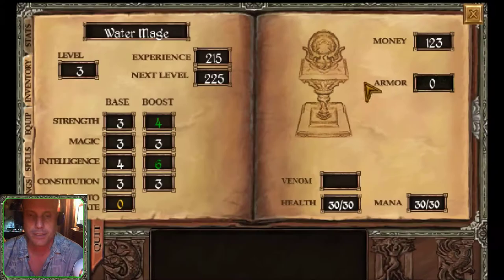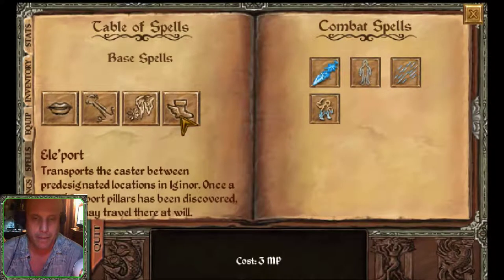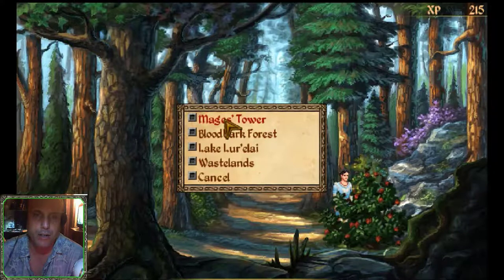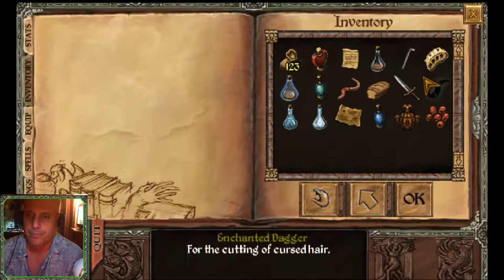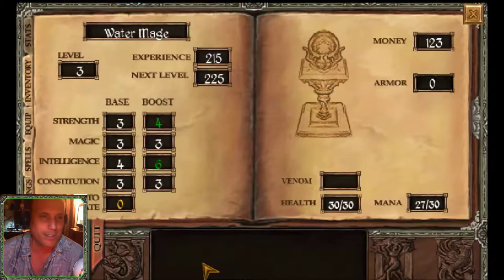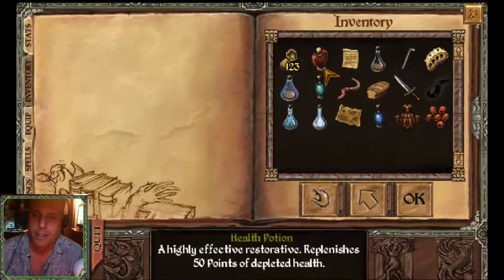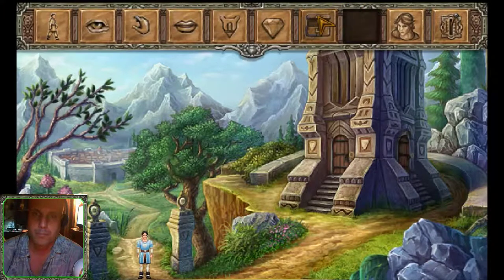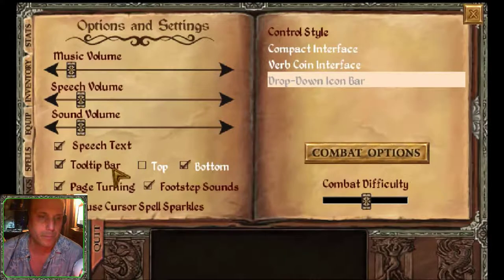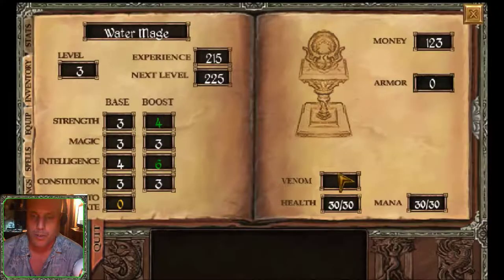Let's teleport — we're going to head back to the mage's tower. Apparently it costs three magic points to teleport every time. We shouldn't waste too much of our magic though. So we have 30 out of 30 now.